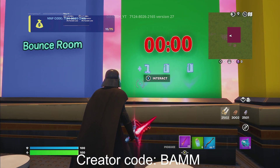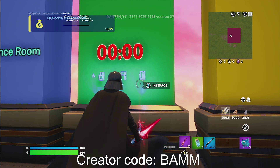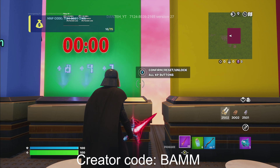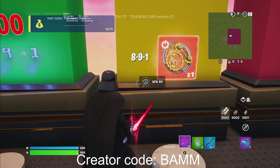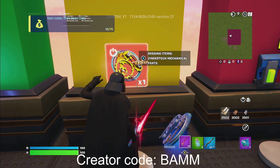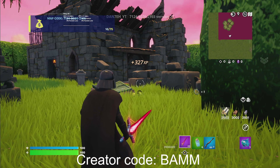Once the timer is done, you're going to type in the code: 8, 9, then 1 — and right here click Confirm. Once you click Confirm, move over to the left and there will be an AFK XP button. Then emote right on this platform, it will pop out — go ahead and interact with it and you'll be teleported to this room. Now follow me.